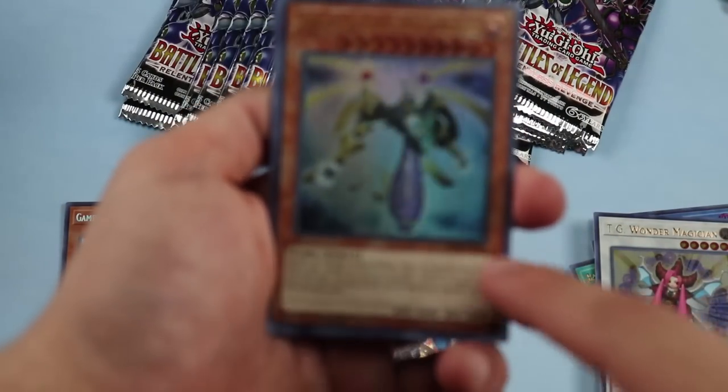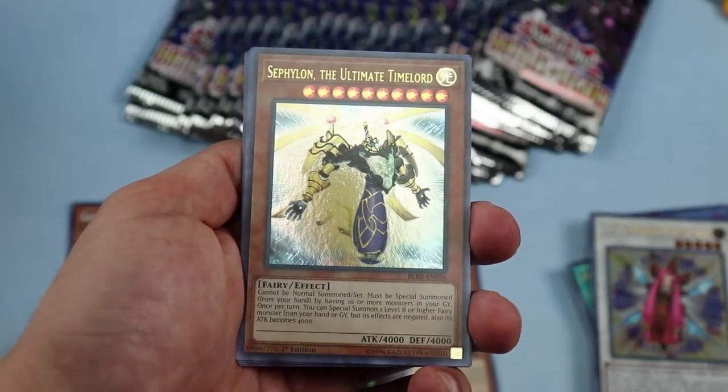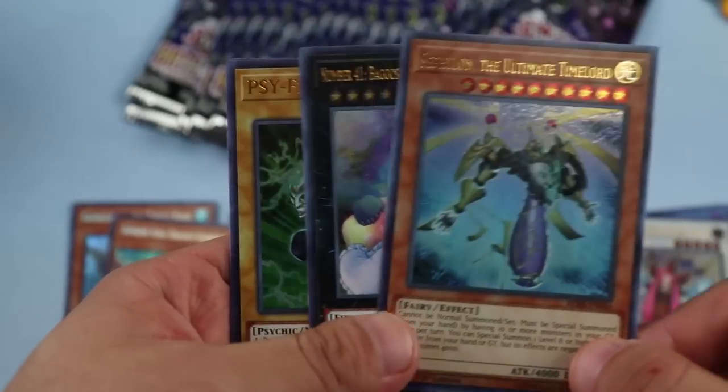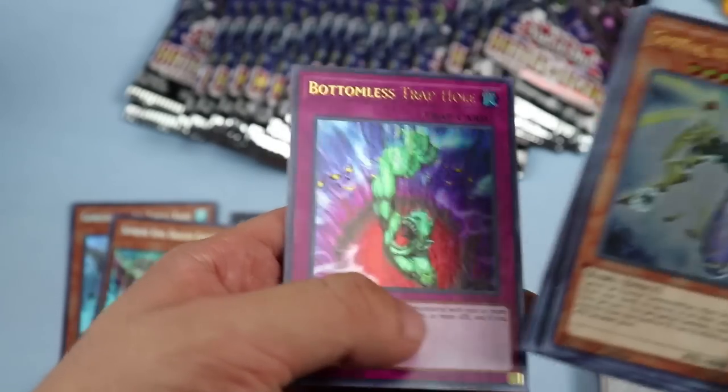One of the Time Lords — they reprinted a lot of Time Lords in here and gave us some new ones. Sephyon — that's a reprint, not a new one. We got Baobaboon, Number 41, another Sideframe Driver, and Bottomless Trap Hole as another reprint.